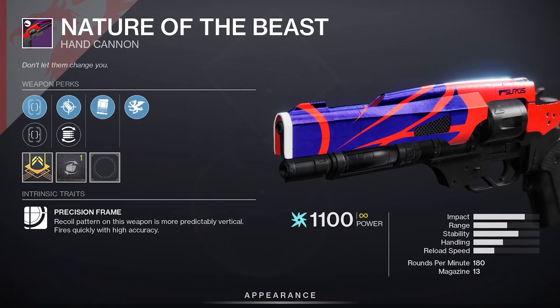Weapon-wise, there's a Vorpal Weapon roll on Nature of the Beast. 180s are kind of stuck right now in PvP, but Vorpal did get buffed on primary weapons for PvE, so maybe worth a pickup.